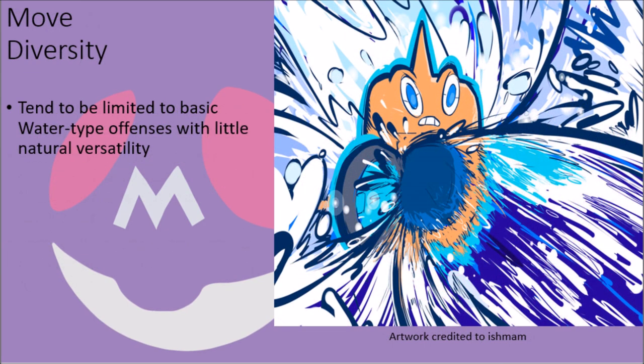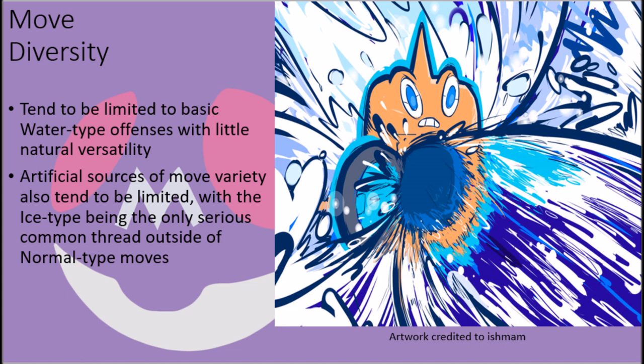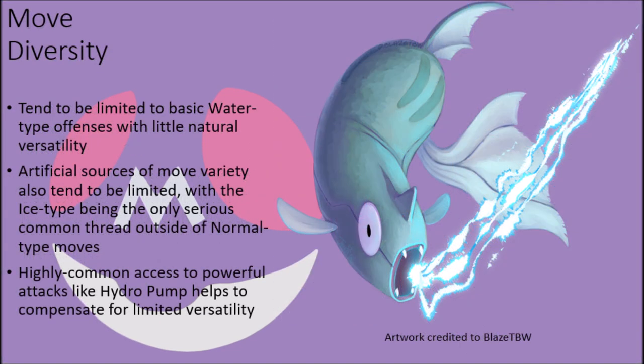However, on that same note, while the Water type can be found among creatures from many different branches on the tree of life, they do share a common thread in that many of them show limited offensive abilities outside of their Water type offenses and attributes, with exceptions mainly coming as a result of a secondary type assignment or from rarer cases where versatility is present naturally. Moreover, while they might have access to TMs and HMs for assistance, in most cases, aside from basic Normal type attacks gained naturally and artificially, they tend to be limited in what moves can be taught artificially, with only the Ice type being a common striking point for many Water types through these methods. Even so, these creatures can pull out some unique tricks with the moves that they do have access to, and with access to powerful attacks like Hydro Pump being extremely common, the moves they learn can definitely help to overcome their lack of diversity in their move pools.